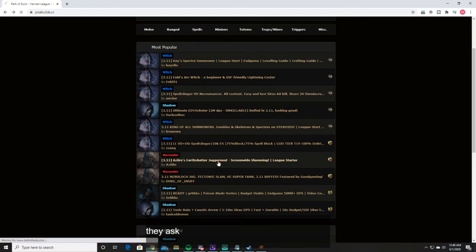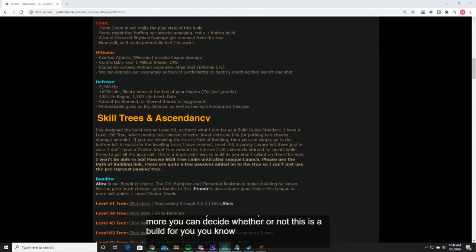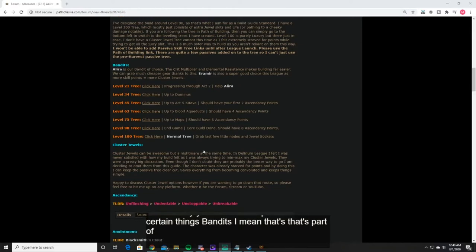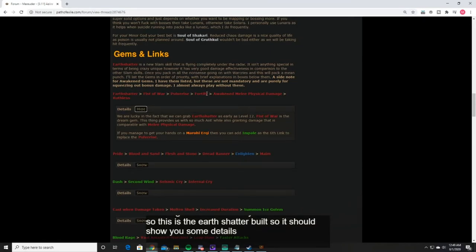Going back to the Earth Shatter Juggernaut example — as you read the pros and cons, you can decide whether or not this is the build for you. The guide tells you the ascendancy, the importance of certain things, and bandits as a storyline choice. But here is really the more important part: the gems and the links — meaning what skills does your character use? There are six skills listed, so you're going to slot them into an item that has six slots.